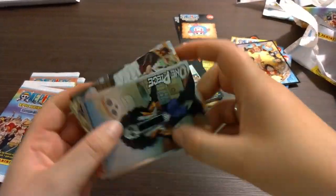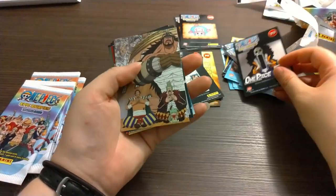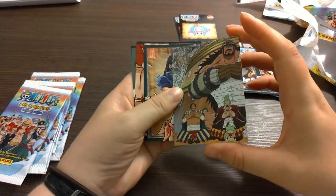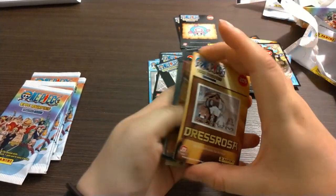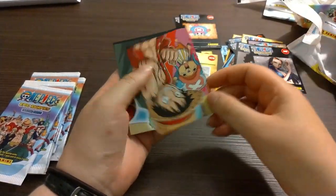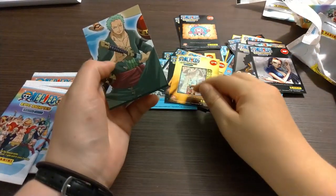It's the Enami version. Got this. Silver Brook! Formation of the Armada. Robin. Luffy and Chopper — ooh, that's part of the thing.